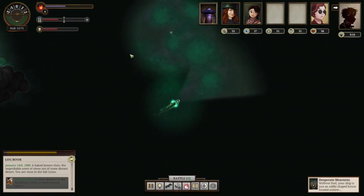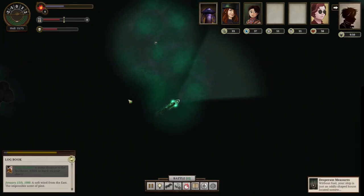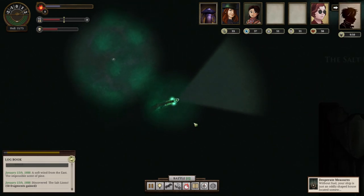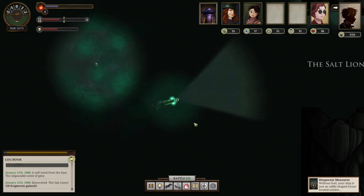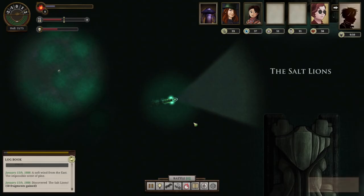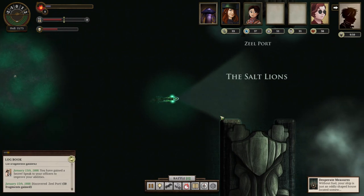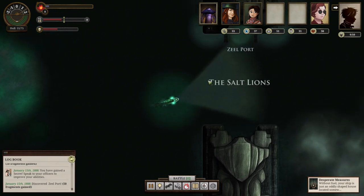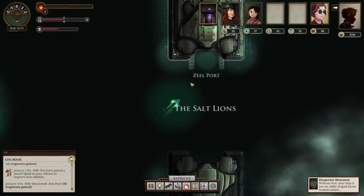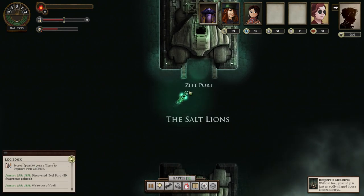We discover the Salt Lions — 50 fragments gained. We can enter but we're cutting it extremely close on fuel. We try to enter with lights off to conserve. We run completely out of fuel almost at the dock. We must choose: sacrifice to Storm, Stone, or Salt to survive. We didn't bring a flare. We have an excess of secrets so we whisper a prayer to Salt — the god of horizons and farewells. Something has hurt it. Perhaps this is just Salt's idea of helping, or we're just very unlucky.